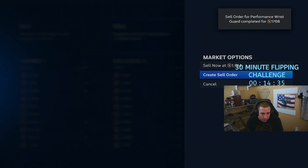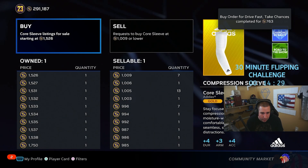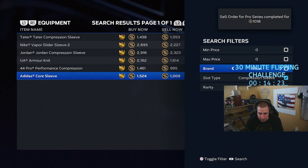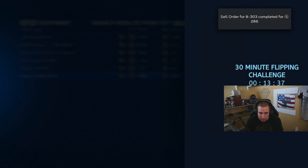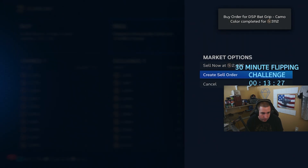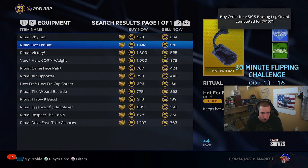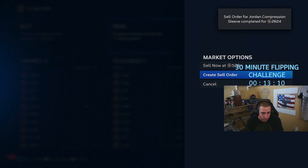Saying the price out loud as you're typing saves time so you don't have to look again — that's why I do it. One item at 3,898 — I only have one of those, not two, because I have one equipped. For socks, last time the buy orders didn't go through but this time both went through — that's a huge win because those have pretty good margins. For rituals, only the bigger ones tended to go through.